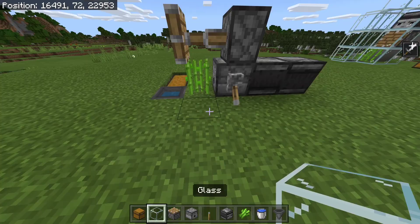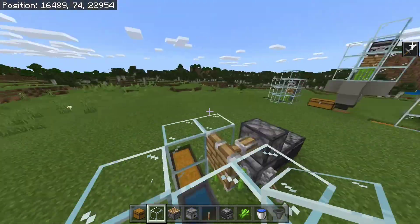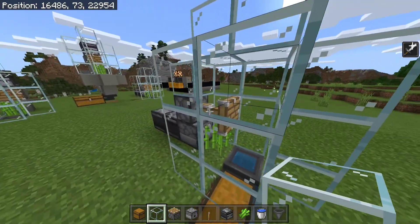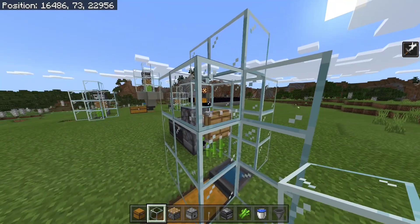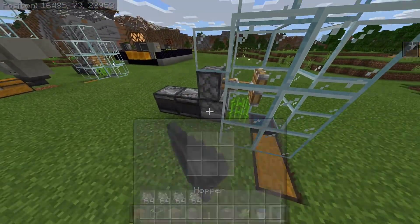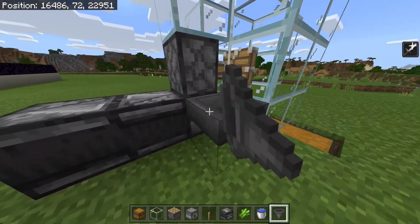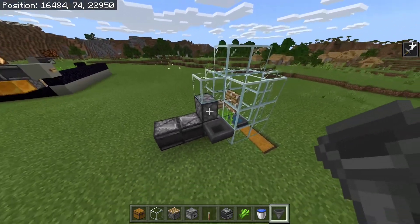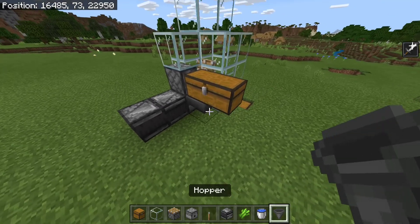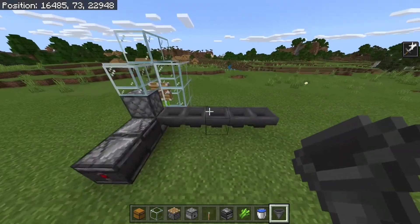We are now just going to quickly surround this by some glass. Make sure the glass goes up by three blocks on the inside so the sugarcane can fully grow and so that you get the maximum efficiency. While this farm will now work if you pop in some bone meal, I would recommend also placing a hopper on the side, and then you can put a chest here for bone meal. You could then connect this hopper to an external source of bone meal if you had a farm that does that.